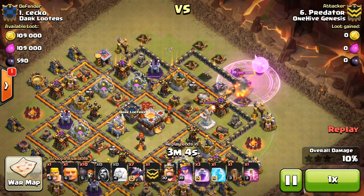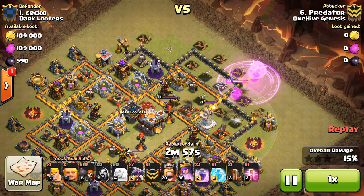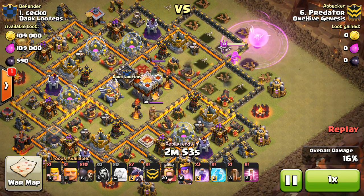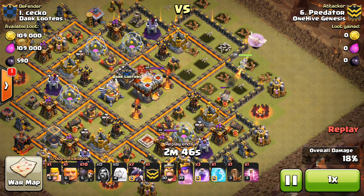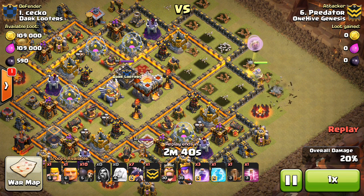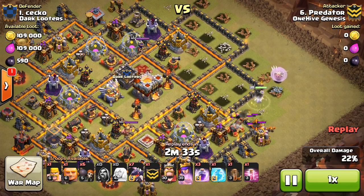Which is much easier than our 10s having to try to three-star. Obviously it didn't quite work out that way this war, but if people like Predator can consistently get these two-stars on the Town Hall 11s, that's going to really free up a lot of possibilities — not just in our clan, but in the war community in general. We might see a lot more Town Hall 10 three-stars, because Town Hall 11s will be able to dip down and have a very good chance of three-starring Town Hall 10s, assuming the Town Hall 10s can cover for them and two-star the enemy Town Hall 11s.